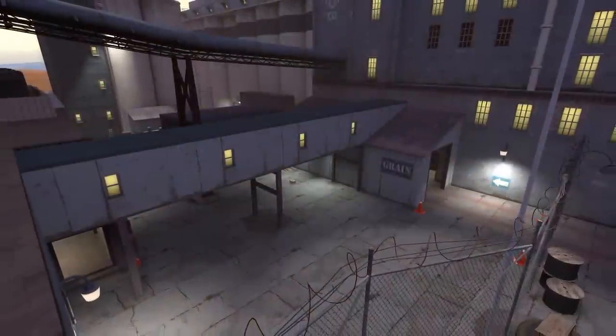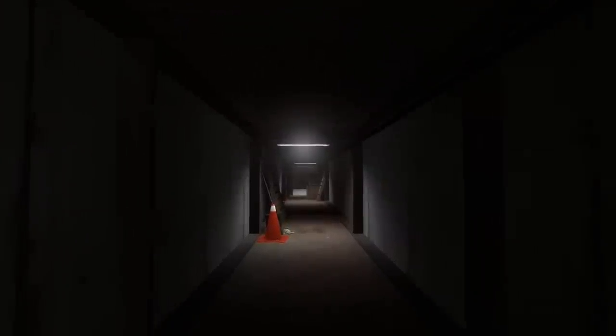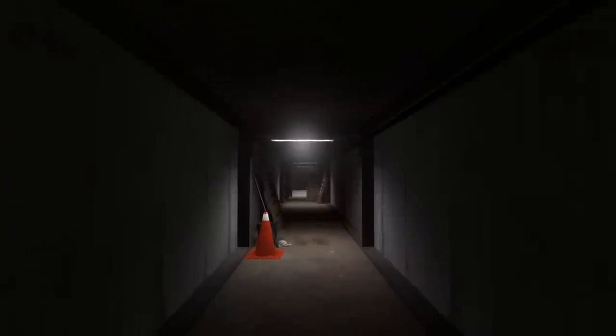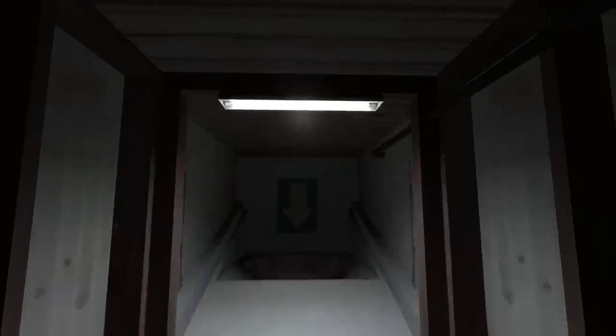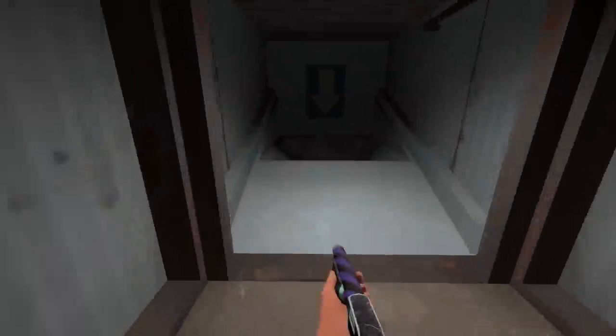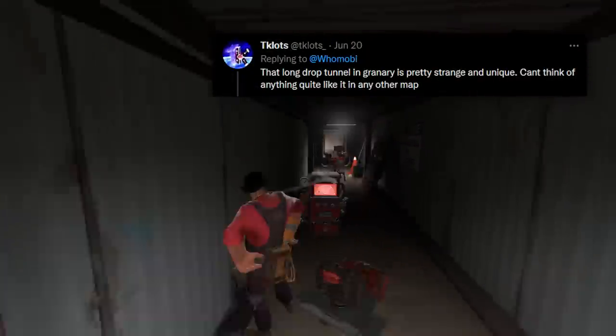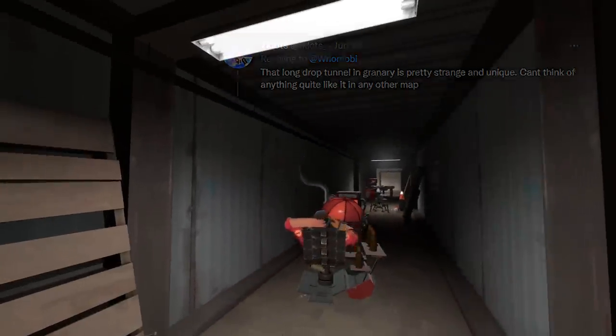There are these long tunnel drops in Seepy Granary that you don't really see in many maps. Back when TF2 first came out it was my go-to strategy to sneak past the enemy team and set up a sentry nest inside with a teleporter pointing out towards the drop. I was actually very glad Tickelotz brought this one up because it was a place I also had in mind.